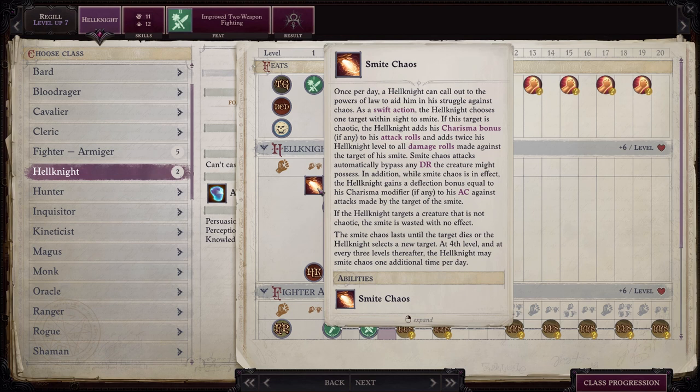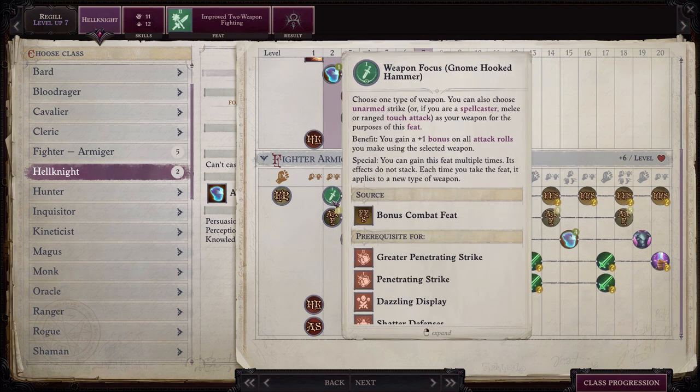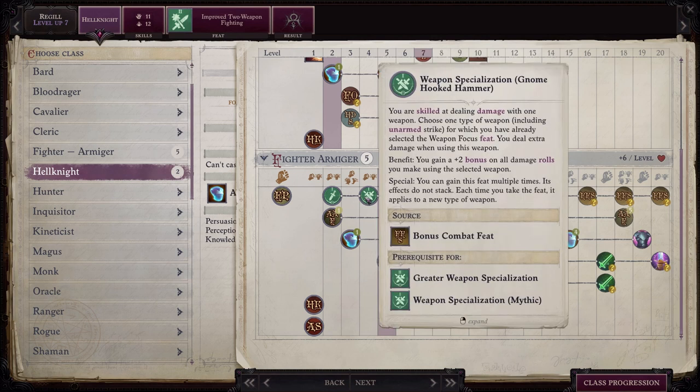He also, as a Hell Knight, gets Smite Chaos. Now keep in mind, what Sela gets is Smite Evil, and that's significantly better. Because while you do face a lot of chaotic enemies, almost all the chaotic enemies you face are also evil, while all the evil enemies you face are not chaotic. So Smite Evil has a much greater application in the game, but he has Smite Chaos and he can use it when he sees fit. Also, he doesn't have anything that allows his bonuses to apply to the entire team the way Sela does, so this isn't as good, but it gives a nice little boost for Regil when you need it.